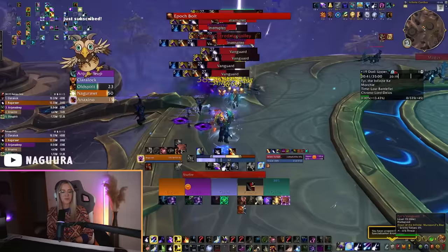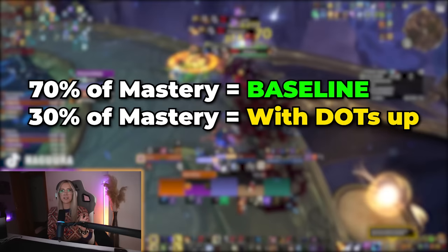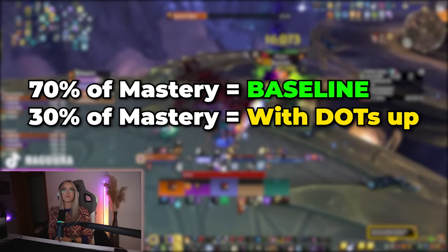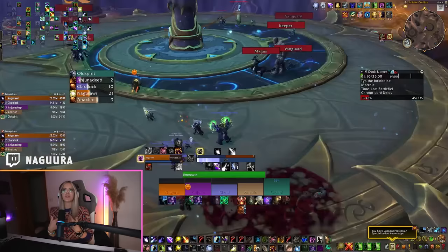Going over the major changes — first of all, our mastery was changed. In case you didn't know what mastery did before: in 10.1 and the rest of Dragonflight, the more mastery you had, the more damage increase you got on a target for having both of your dots on it. Sunfire on a target would increase your nature damage dealt towards that target, and Moonfire would increase your arcane damage towards that target. They changed it now so you get approximately 70% of the effect from your mastery without dots up, and approximately 30% of the effect will be with dots up.